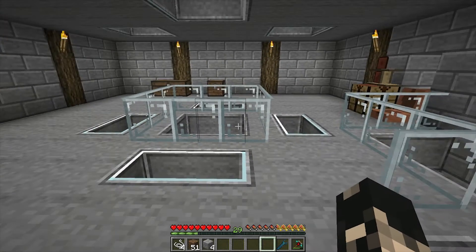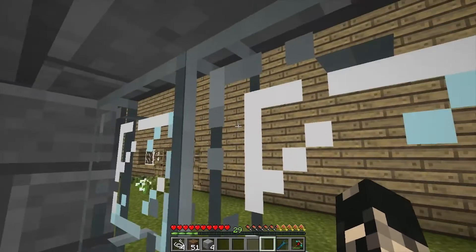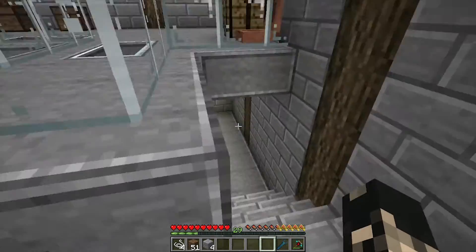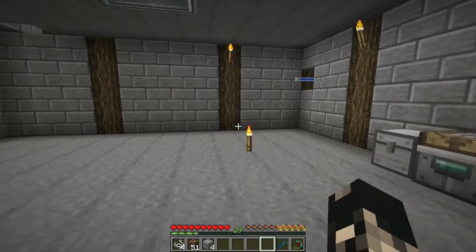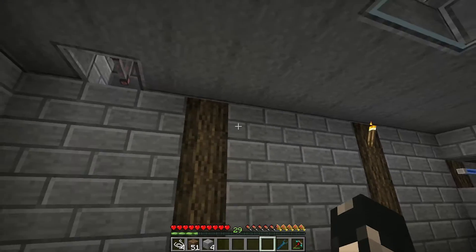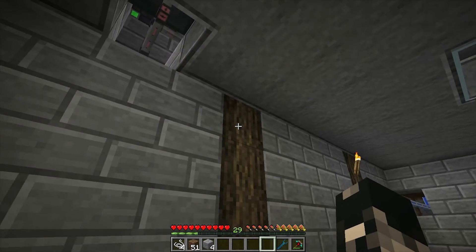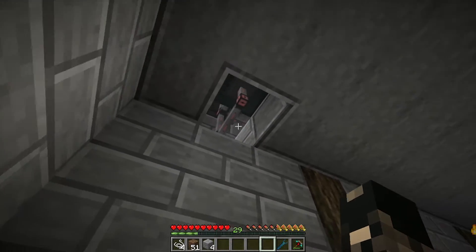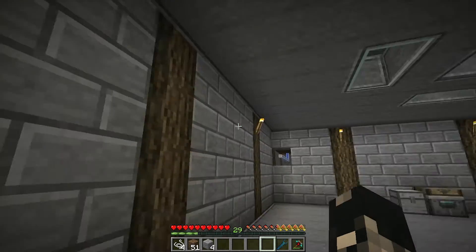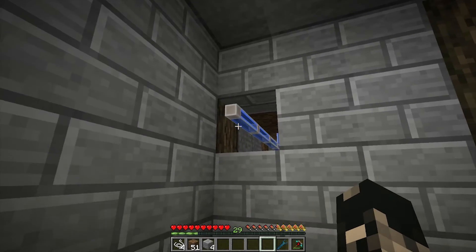I've built this new machine room - there's the old one - and what we're going to do is build a boiler room downstairs. We're going to run steam power along the outsides, but primarily we're going to be converting the steam here and converting it into RF, probably dumping it into these Ender IO energy pipes.